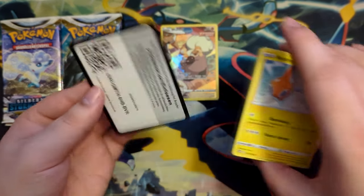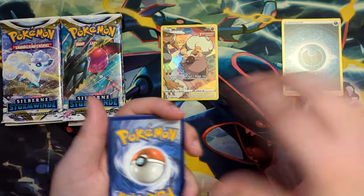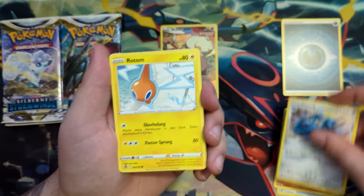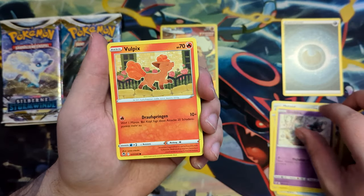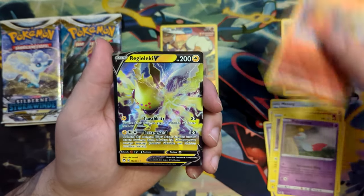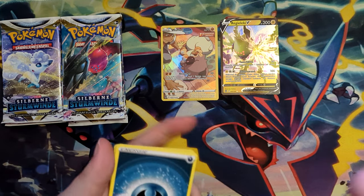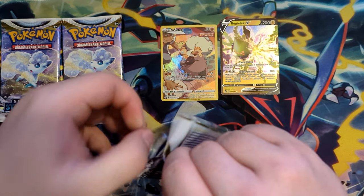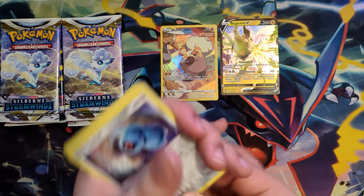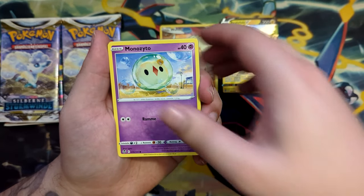There must be people opening good stuff actually, because of all the Lugia V alternate arts that you see on the market, so people must be opening good cards from this set. But Silver Tempest is one of the worst sets I've ever opened, next to Lost Origin — admittedly I didn't open that much of Lost Origin. Oh nice, we got a Reggie Lucky V, at least that's something that is not garbage. From the products I've opened from Silver Tempest — and I actually opened a lot — like a few three-pack blisters, I opened an ETB and a Booster Box, which is something I normally wouldn't do.